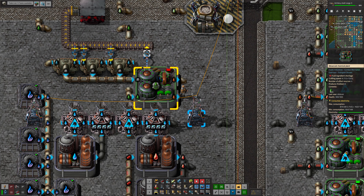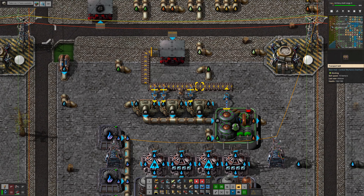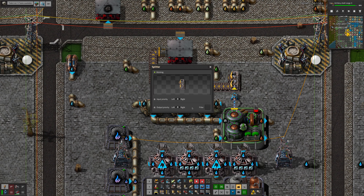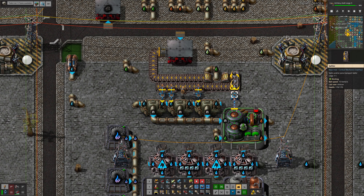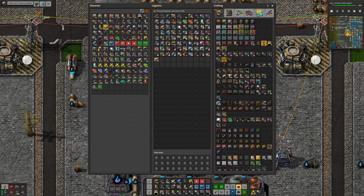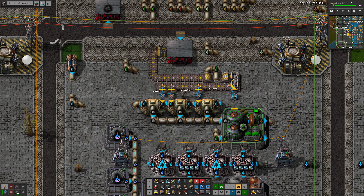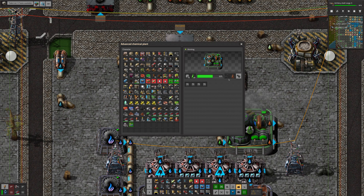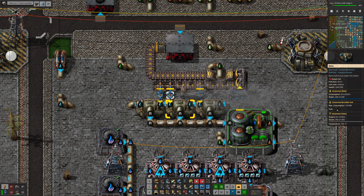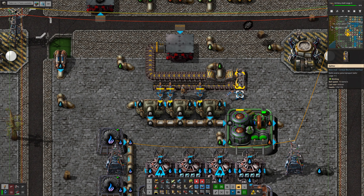The lubricant that comes out — that was part of the problem. I was deadlocking the factory on excess lubricant. So what we do is use this heavy oil lubricant cracking recipe — you put in steam, you get out coal and heavy oil — so all the lubricant is turned back into heavy oil, and then that heavy oil is turned into solid fuel. There's a build bug here: I need to put in a priority splitter. This loop was deadlocked, but that works now. The excess coal is dumped into the network.